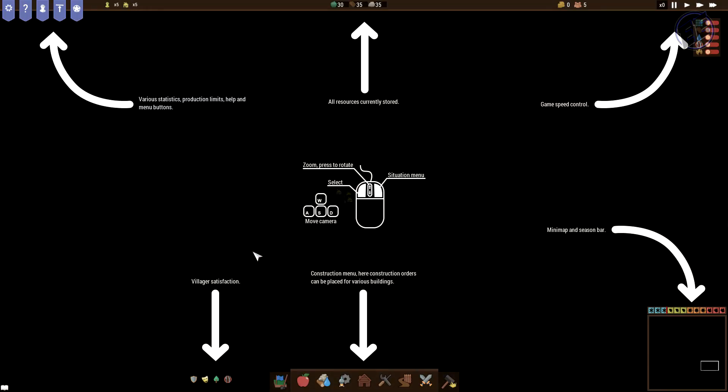I have not gone into this game at all and done anything. So this shows me various statistics, production limits, help, and menu buttons are all right here. All resources currently stored — that's food, wood, and stone. The game speed controls, which are set to hotkeys, but really what I'm concerned about is Go and Stop. I set the Pause button from Escape to the Spacebar. We can zoom with the mouse wheel, press and rotate with the wheel, select left, situation menu with the right. Move buttons are WASD and also Up, Down, Left, Right.